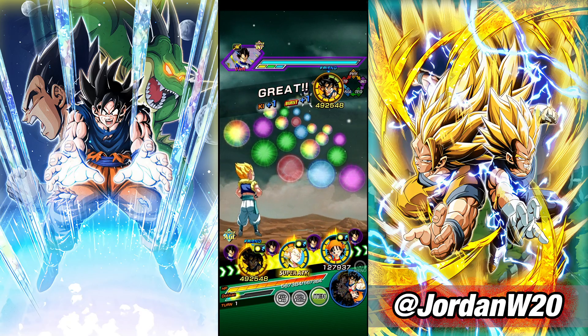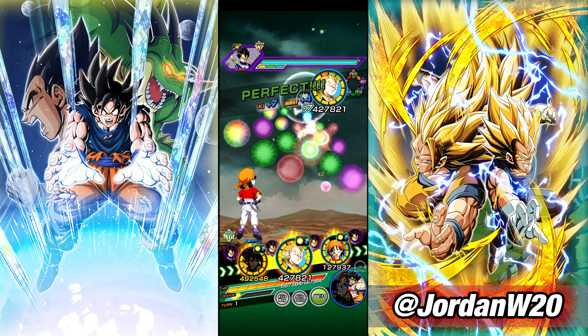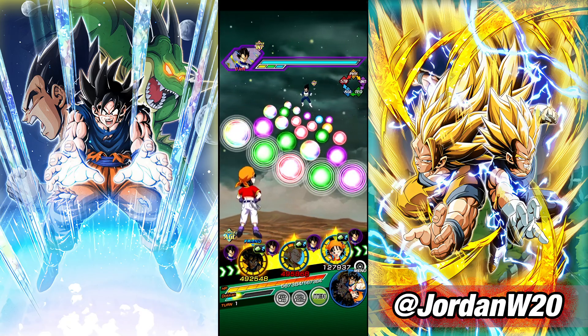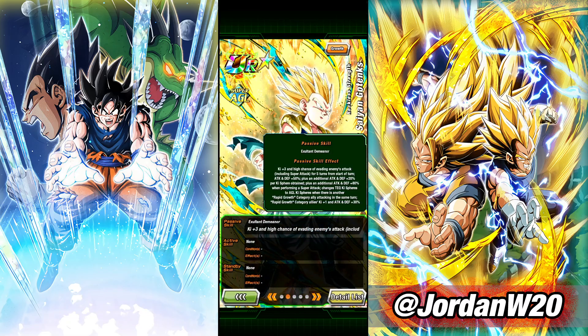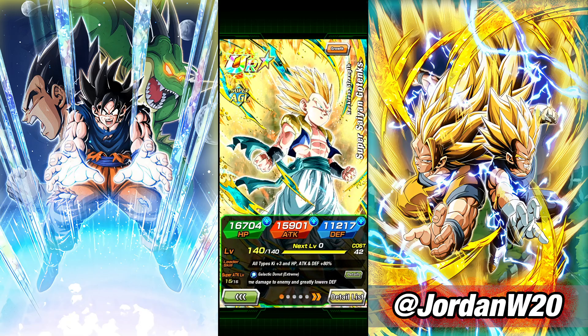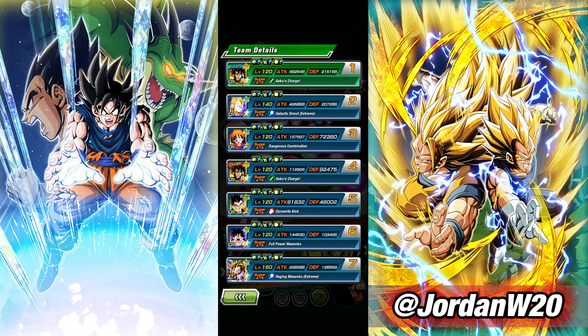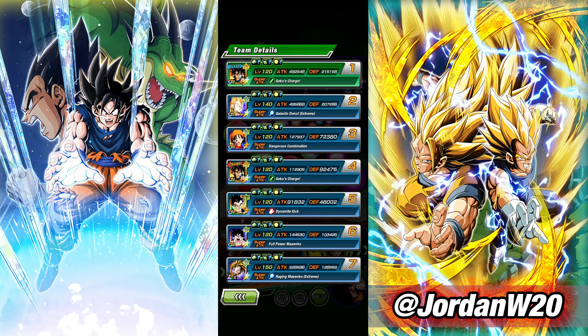Let's not give Goku a super attack. Here's seven orbs — seven is a number you could commonly get. So 200k defense, and then he gets 80% on super attack. 80% of 200k is 160k, so that'll push him up to 360. And then he gets 30% of that, about 120k more. So he's got a 50% chance to dodge and about 500k defense give or take.